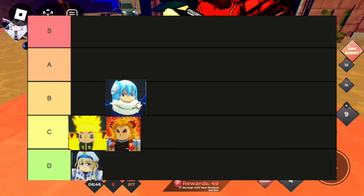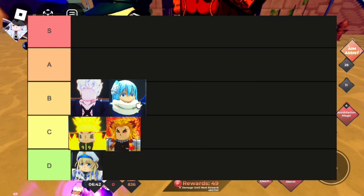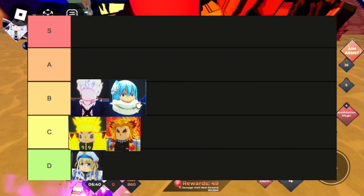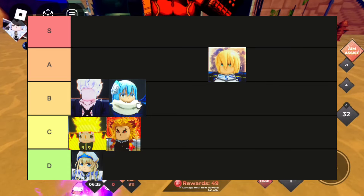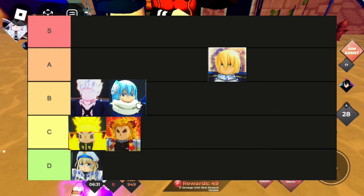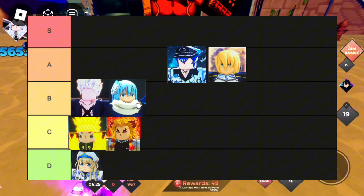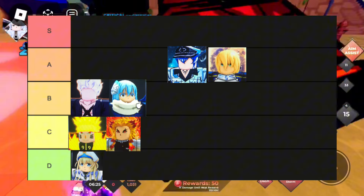Next we've got Rumor — he's the second best gem assist but not really the best. Next is Luffy — he would be better but his cooldown's just too long. Next is Saber — she's the best assist you can get with gems and she's just a good assist overall.